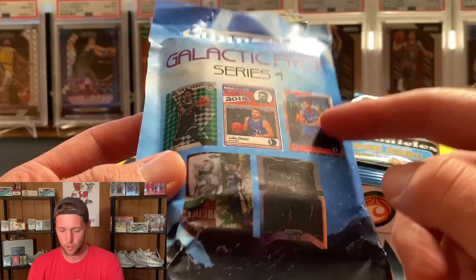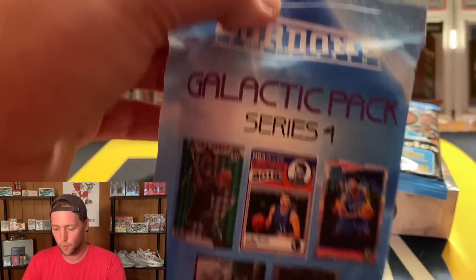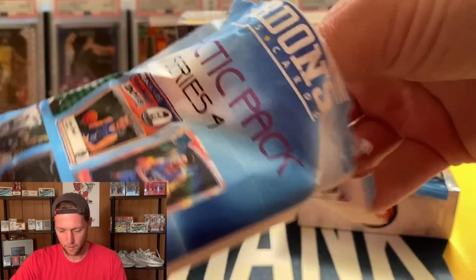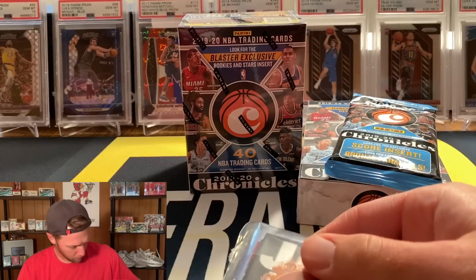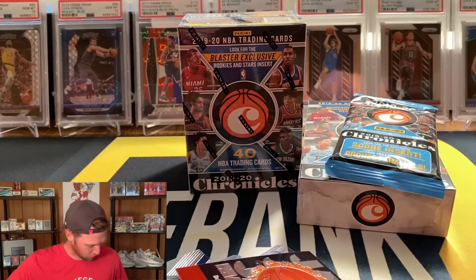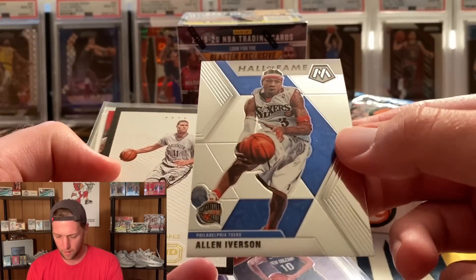There's a Mosaic green Ja, a graded Luka rookie graded by GMA, a Shea rookie, a Zion rookie, and a Bol Bol silver — those are the main hits you're looking for. We will go ahead and get into this and see if we can have any luck. Got a nice thick pack in here, looks like we're going to be getting lots of cards out of here. No graded card, so we didn't hit the Luka.